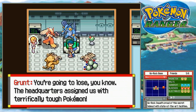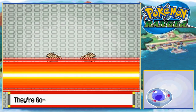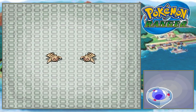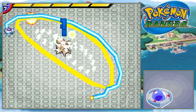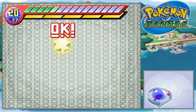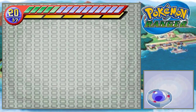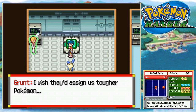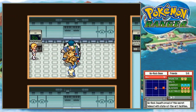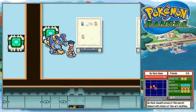You're going to lose, you know. The headquarters assigned us with terrifically tough Pokemon. Yeah, look at those — they look super tough. Just look at that scariness on them. I can feel the scare. That was a tough capture — I was just struggling. I wish they had assigned us tougher Pokemon. Might as well have given you Magikarps, honestly. Maybe it would have actually been more dangerous.